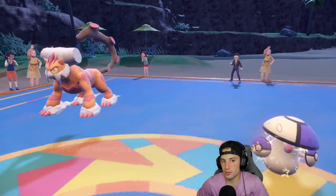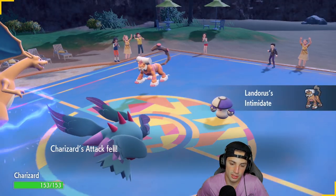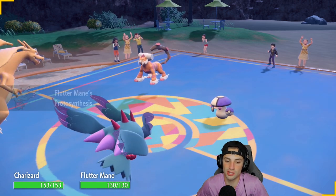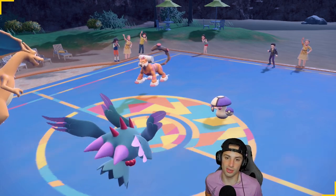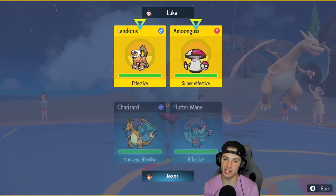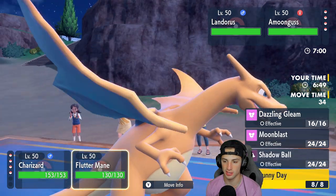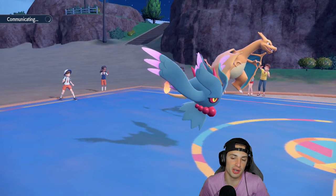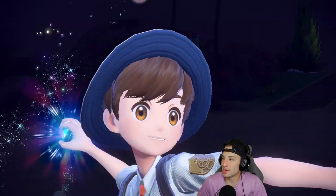Amoonguss and Landorus come out — that's totally fine. I'm thinking I just Terastallize here as a nice little play. Intimidate comes out, but good thing we're special attacking. Sun is going to be set, we boost our energy up, got the Choice Scarf — we got it all cooking. I could see a Rage Powder from Amoonguss or a Protect from Landorus. I'm going for Sunny Day with Flutter Mane — Flutter Mane should outspeed and we can pop a Heat Wave while Terastallized as Fire.